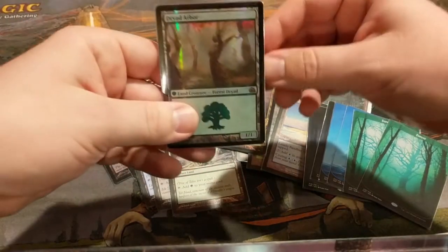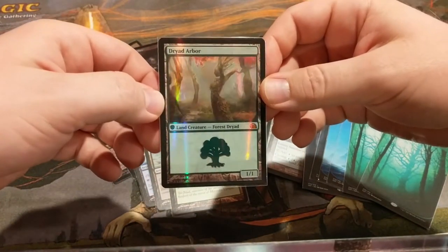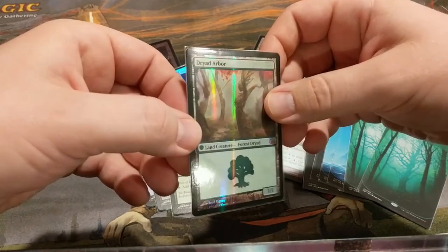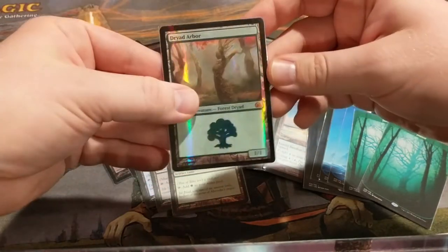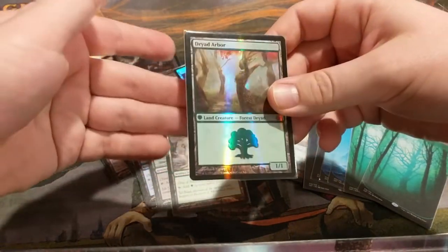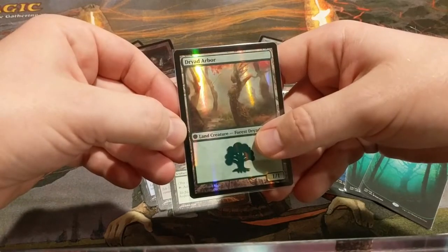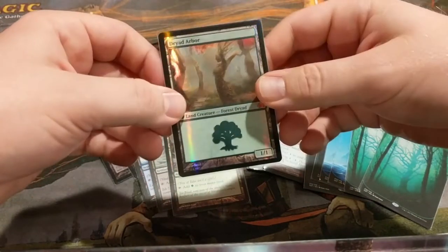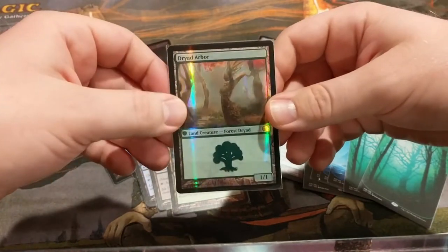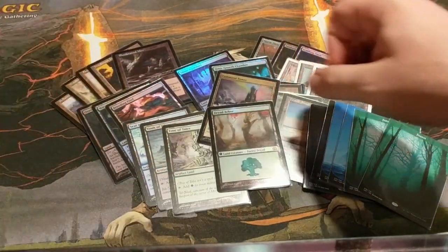Dryad Arbor is a little narrow, but there are times where you really want to have a creature land. It works similarly to the artifact lands in that you can double land from your graveyard later in the game. You can also get it with a fetch land, which is really cool. The biggest benefit is that you can kill it with Skullclamp, providing another card draw engine should you start to stall. So you can just play Dryad Arbor out of your graveyard, clamp it, draw two cards — one mana, draw two cards — and you can do that every single turn. Certainly not essential, but it can be very useful at almost no cost.